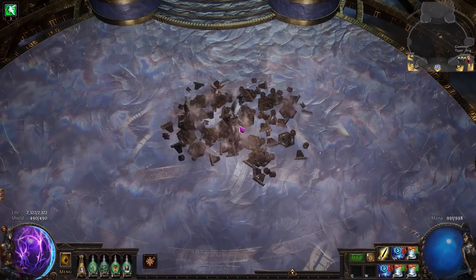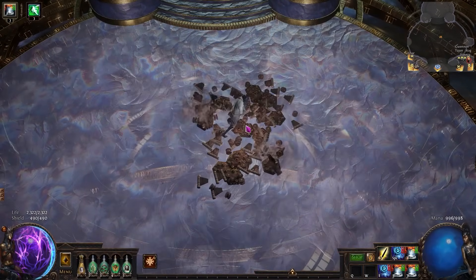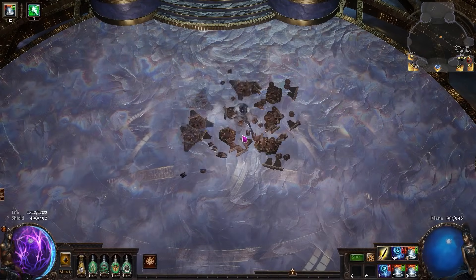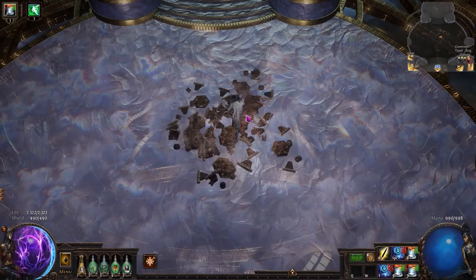This is with Sunblast on and almost no additional AoE at level 20. Also keep in mind that Explosive Trap gains AoE with levels — up to about 20% more at the high end — but I wanted to give you a baseline of what a level 20 gem actually looks like, with 9 explosions, so this would be 20% quality and nothing else.